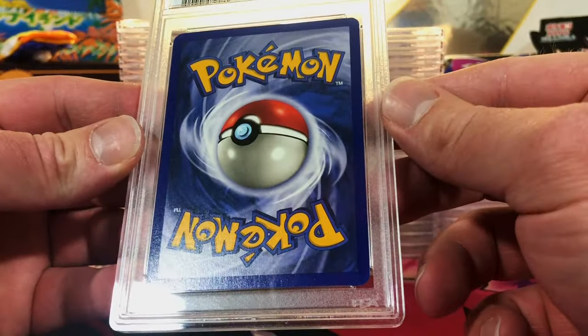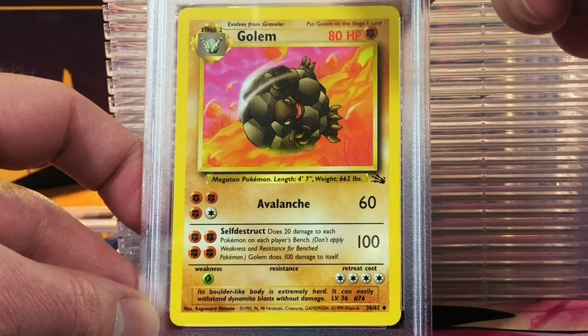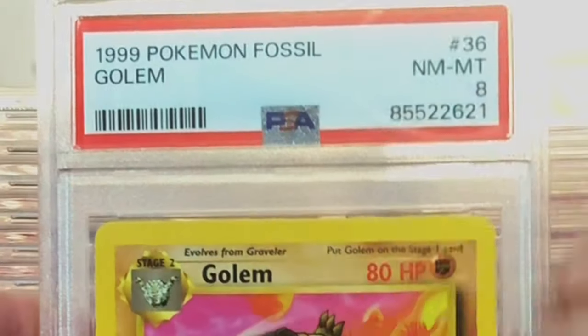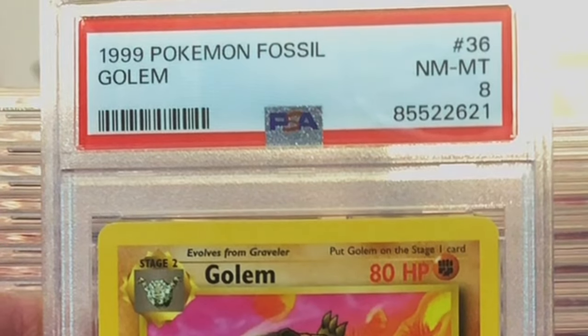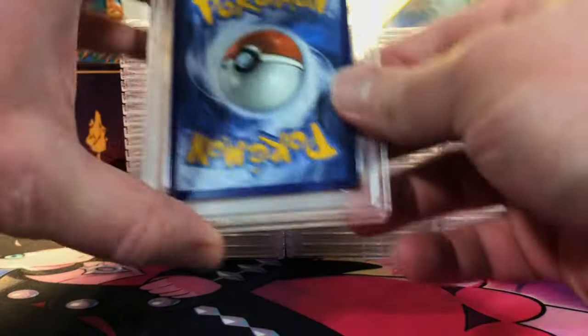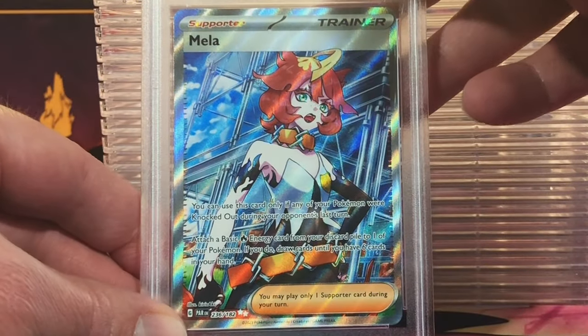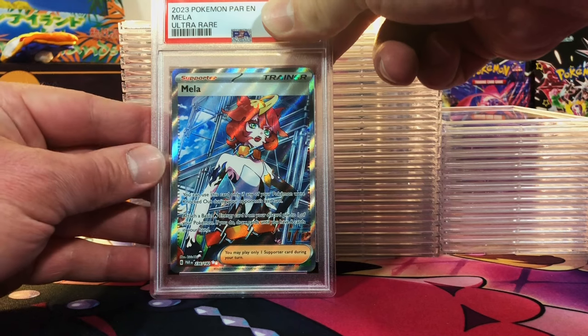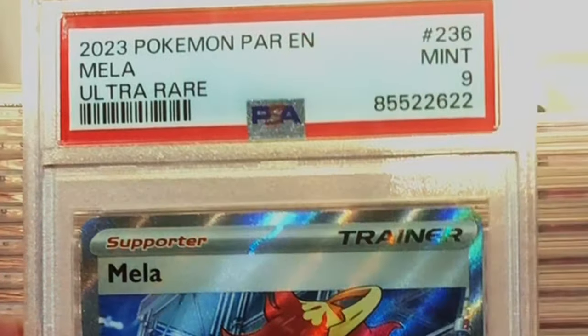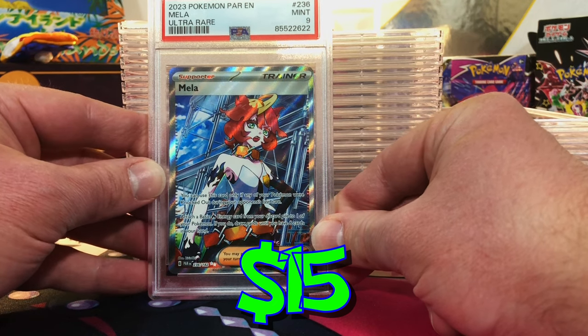There are more vintage cards coming, people. Fossil Unlimited Golem — uncommon card — I'm gonna guess a 9. We got the 8. I kind of figured it was going to be an 8 or 9. All right, centering is good. The Mela Full Art from Paradox Rift — I'm going to guess a 9. Mint 9. Just like the other return, we're swimming in 8s, 9s, and 10s.